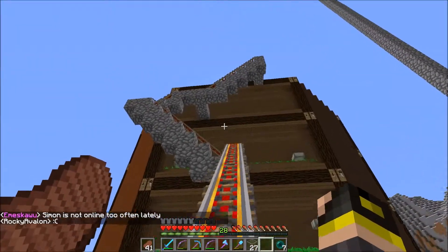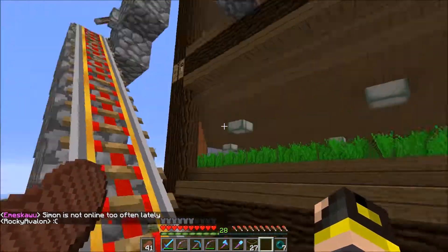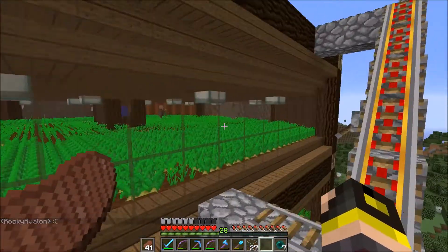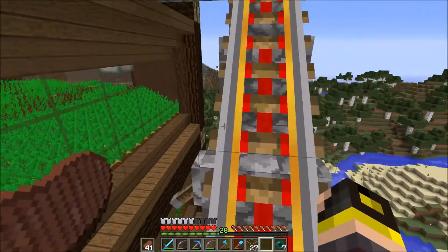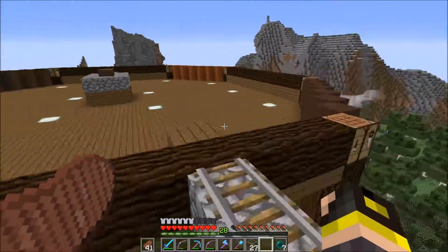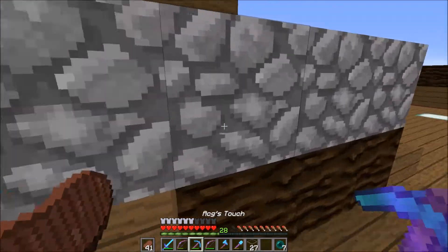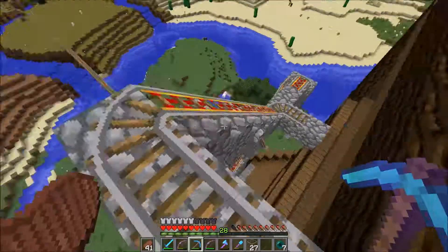I haven't done any work on this since I ended the episode. I think I just completed this upper one right here. And our villagers are hard at work because what I did was I accidentally left these blocks here open. When they're open, the light goes down into the levels below.